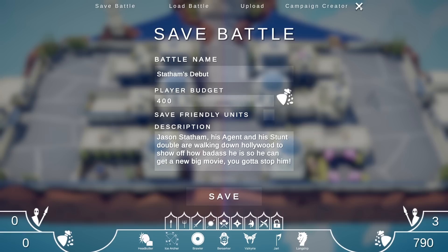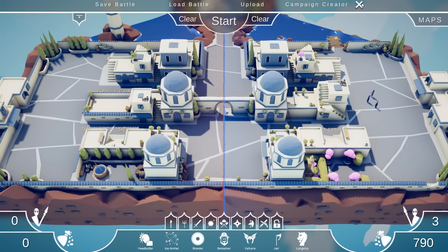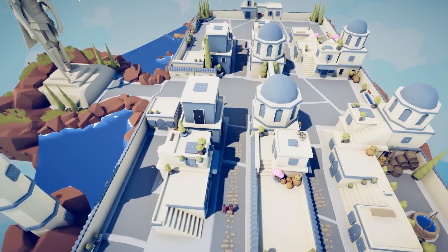We've got a player budget of 400 — let's see if we can do something with 400 points. It's just Jason, his agent, and obviously his stunt double. For 400 points, I reckon we can probably nail this. Maybe just 400 points worth of archers — range is pretty strong.